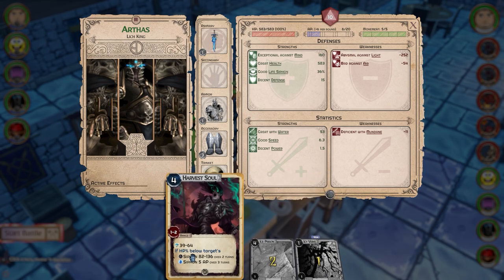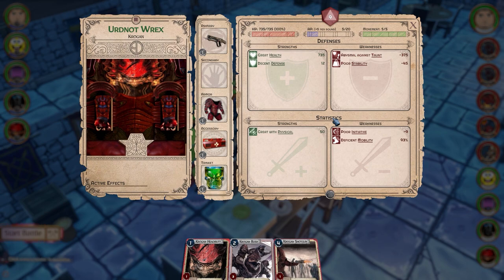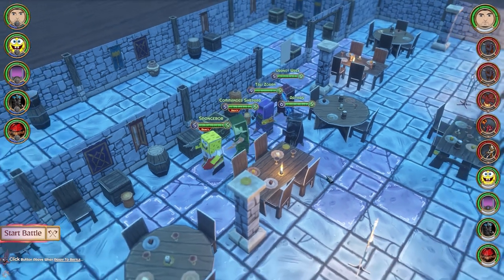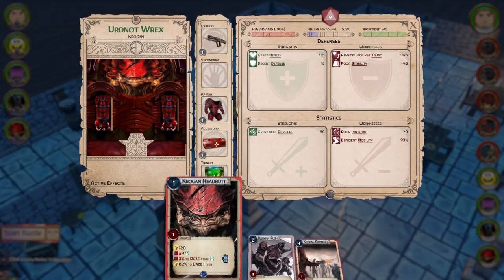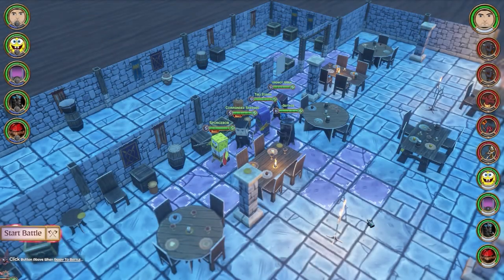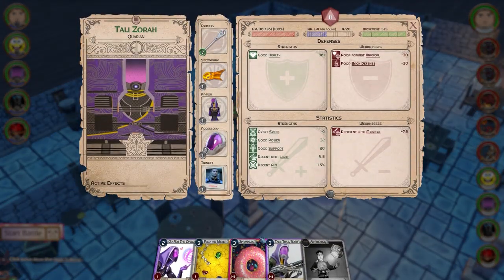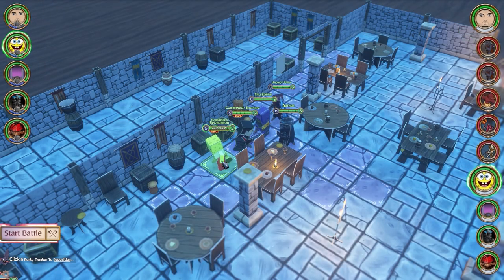This gets into why the game seems kind of simplistic for a tabletop game. Tabletop games typically give you a hand of cards with lots of opportunities for different spells and abilities. In Pop-up Dungeon, the skill set feels relatively limited because you only get so many cards. For example, Wrex only has three cards: a shotgun, Krogan Rush which is just a charge, and a headbutt that just does damage. You kind of feel like you're playing the same moves every single turn.